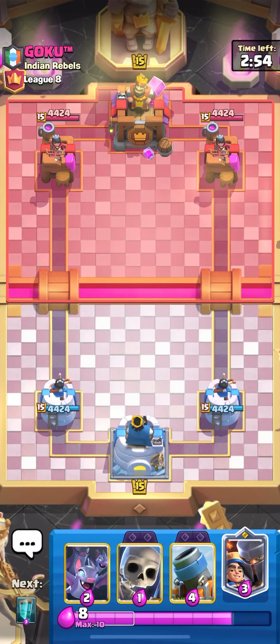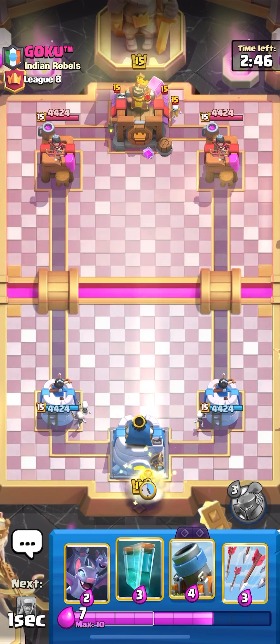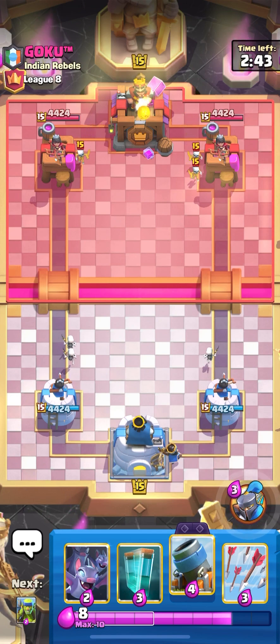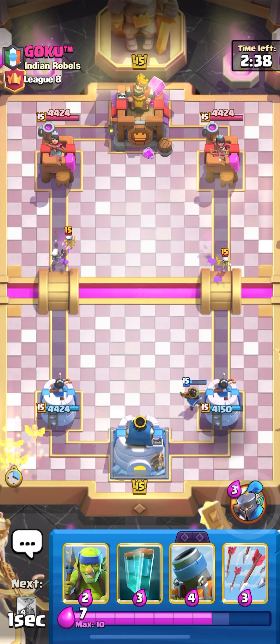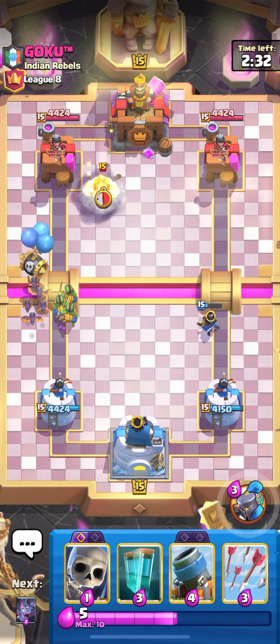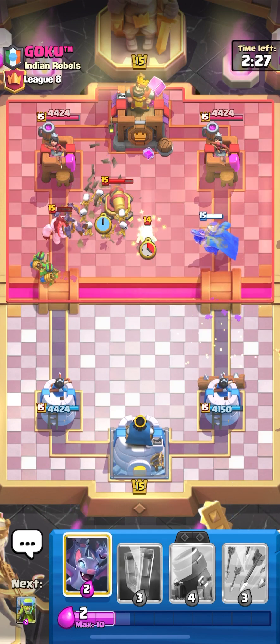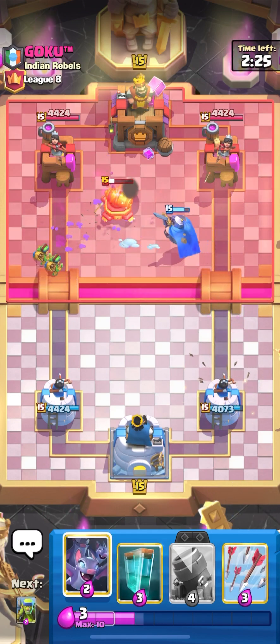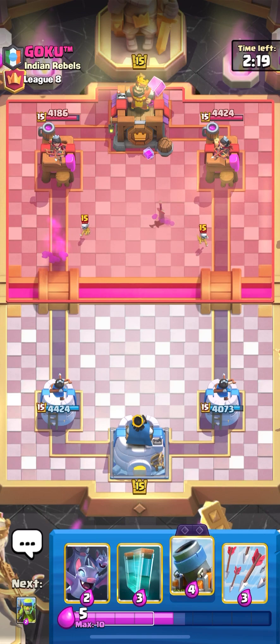We're facing an Indian Goku with the TM — I never know what TM means. He has evo skellies, I'm just predicting. He has fireball too — evo skellies, fireball, what could it be? Let's spam everything and try to see what spell he has. He played log just to kill my little prince. I think he's playing 2.6 — it might be 2.6 to be honest. I'm gonna save my mortar here.